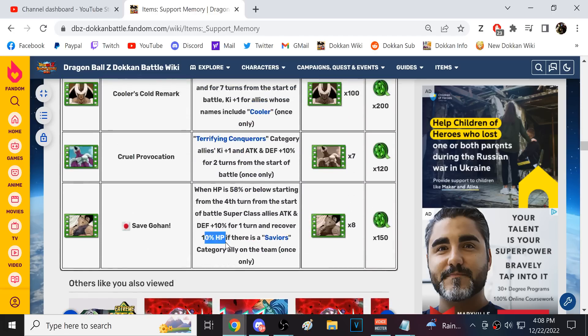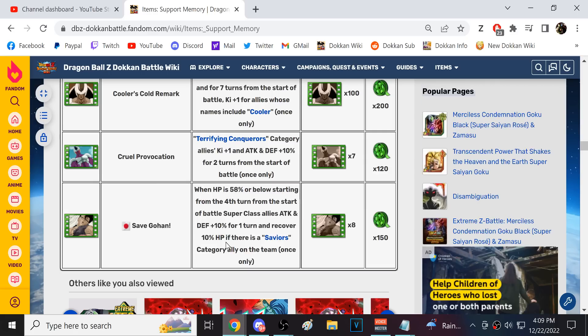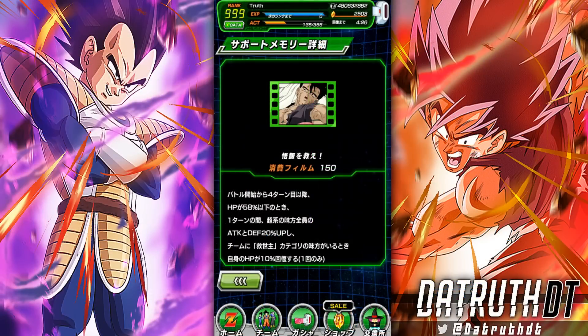10% HP is not the most ever, but it's still helpful. If we're running Yajirobi on Yamcha's team, it can combo up and help us out quite a bit. Let's jump into a red zone stage and try to use this Save Gohan support memory — we'll see if we can get it to activate. It's certainly not the craziest one ever.